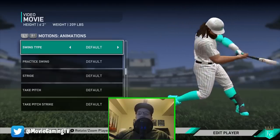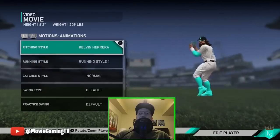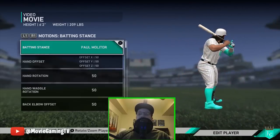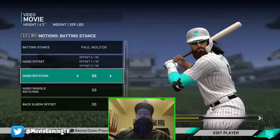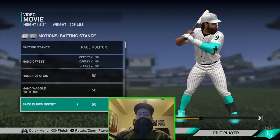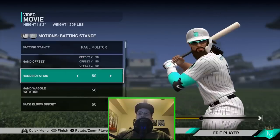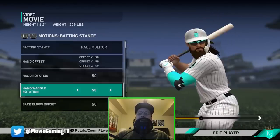I usually like to rotate zoom on the swings when I can. I think it's good to look at it from this view because that's how it's going to look in game. With the hand offset and all that stuff, I really don't mess with it too much — I don't want to mess with the animations. I just like to go in and get the pre-rendered ones they have in the game.